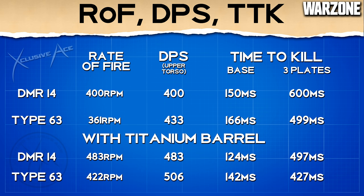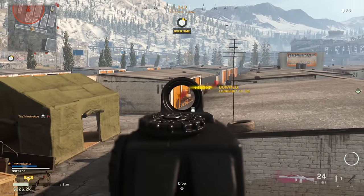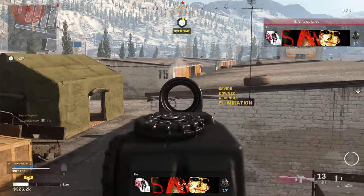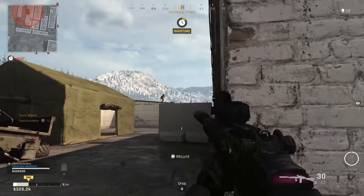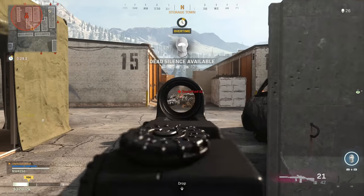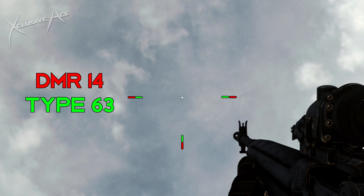It's worth noting that even though we boost our rate of fire potential with these barrels, not everybody is going to be able to reach that potential with their trigger finger. For many people 483 rounds per minute is going to be a bit of a struggle, but if you have a good trigger finger you should be able to reach it fairly consistently. Moving on to hip fire — the Type 63 is a little bit better than the DMR-14 here, though this isn't a massively important stat for Warzone specifically, especially since these guns should be used more for mid to longer ranges.